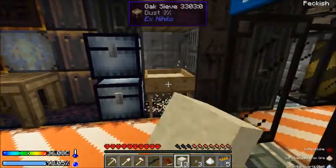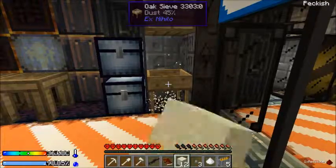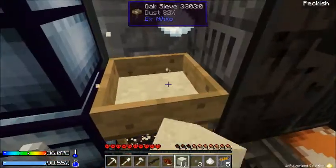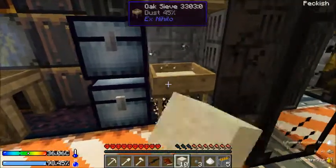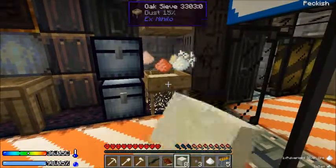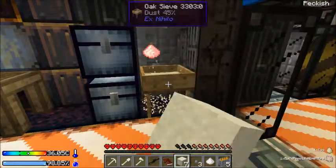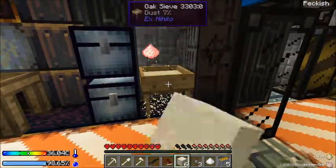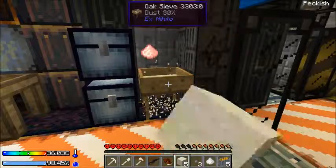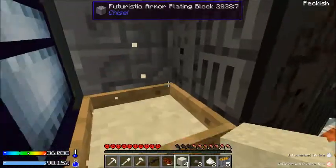I'm trying to stay away from the pyrotheum, just because there are still creepers that explode and they do deal a fair amount of damage if you're standing right next to it. I can hear them loudly. Luckily my tools should be fine. Since mob griefing is actually off, I can actually put doors. That might be something to invest in.